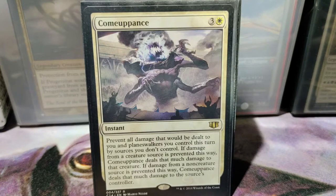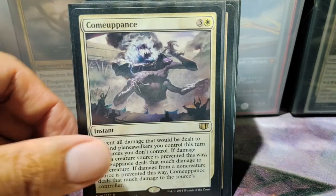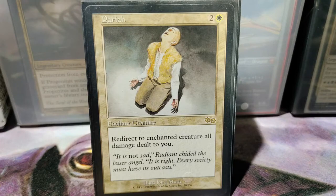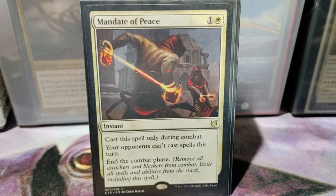Kamapon is pretty much the same as Illusionist's Gambit — it would prevent damage from an incoming creature, or if somebody deals a huge amount of non-creature damage to you, it sends it back to them. This is good if you have an attacker that's very big and has trample. Pariah — I'll usually put this on my creature with high toughness to hold on to monarch longer. If I don't have a creature, I could put it on an opponent's creature and it acts as removal in the worst case. Mandate of Peace is pretty much the same as Illusionist's Gambit or Kamapon — I just end the combat step so I don't lose the monarch.